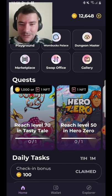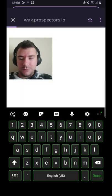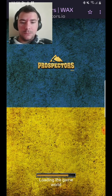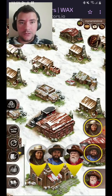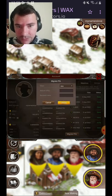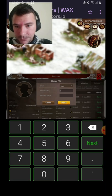Back to Prospectors WAX — it's still way cheaper than the other bridges, or if you want to buy it on EOS and all that. There's a lot of tax involved there, so I feel like this is the best option.